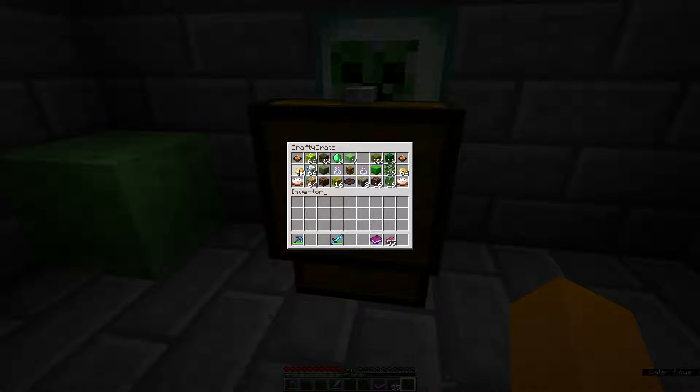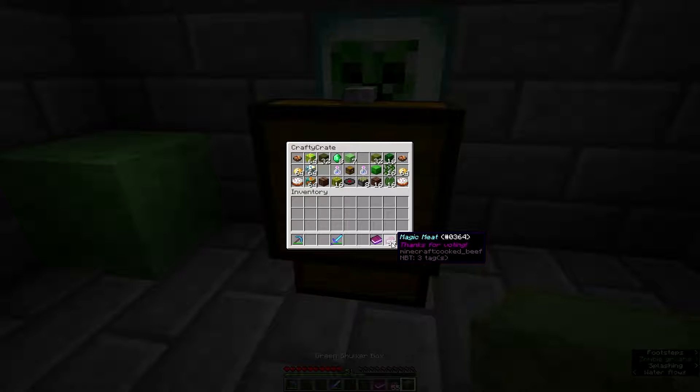It's St. Patrick's month, so that explains the green theme. We've got cactus, some more rabbit stew, some potatoes — not sure what that's about, maybe that's an Irish thing. White glazed terracotta. Green shulker box — you gotta love the shulker box. Potion of luck — I've never tried one of these. I think it's a fishing thing; I might try that sometime.